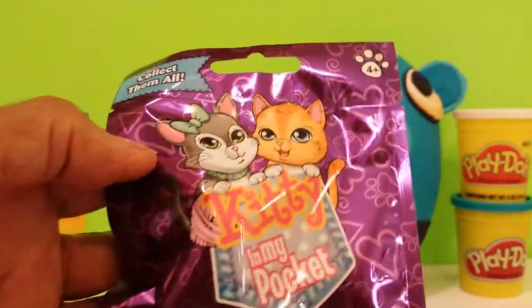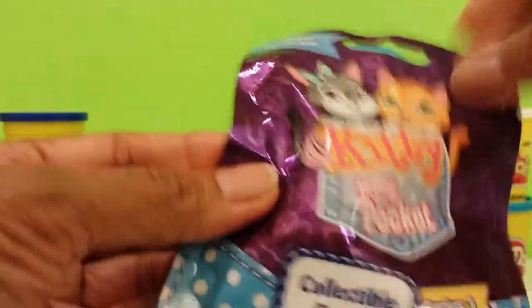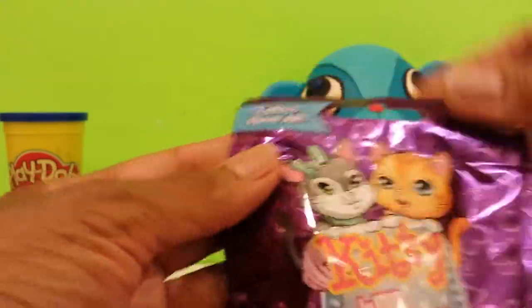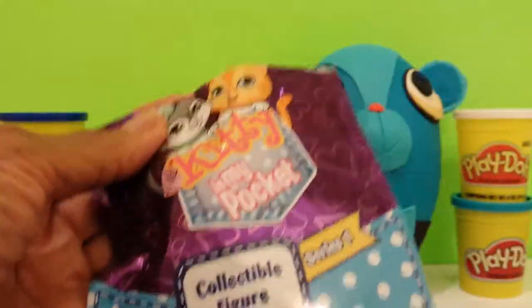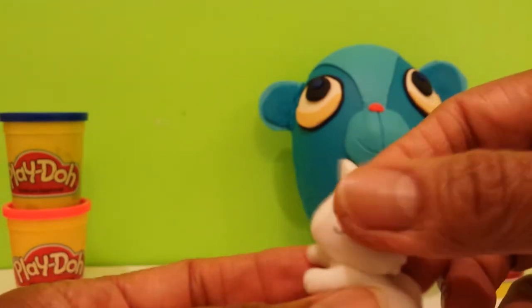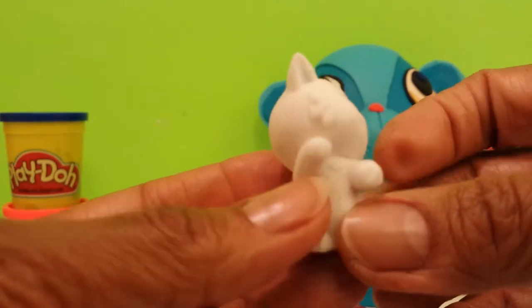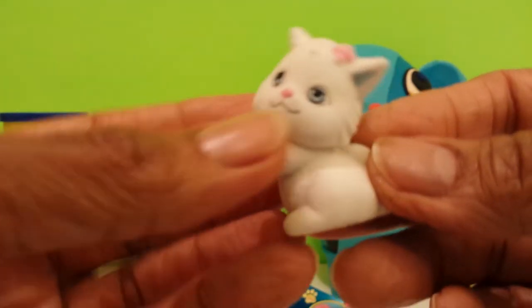We have Kitty in my Pocket, and this is series one. There's a possibility of a whole bunch — I don't think they say how many. Let's open it up and see which one we have. I think I have this one. They feel fuzzy, like peach fuzz. Isn't she cute? Kitty in my Pocket.